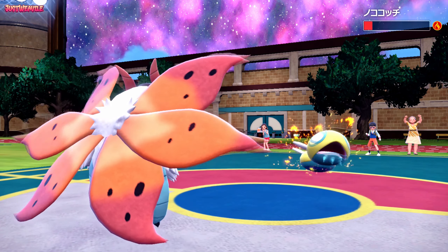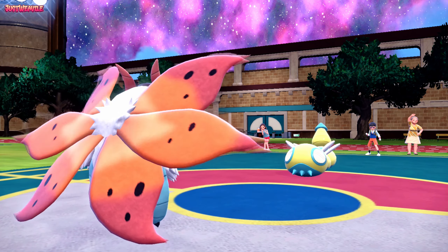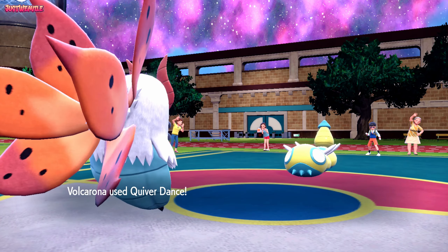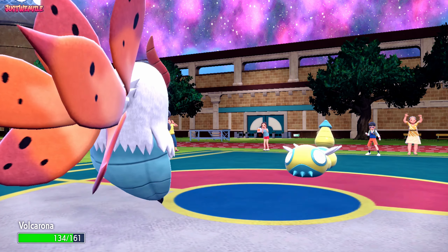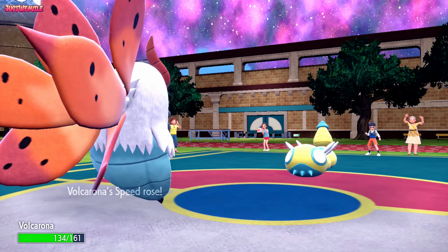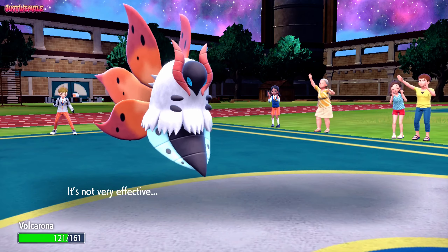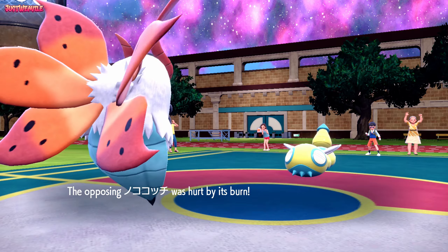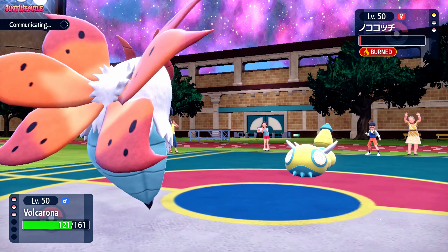Knowing this thing can't touch us and it's going to die after the next turn, we can easily go for Quiver Dance to get nice boosts to Special Attack, Special Defense, and Speed. They go for another Smart Strike — minimal damage after the Burn. They don't go down to the Burn this turn, but we'll just go for a Fiery Dance and take them out.